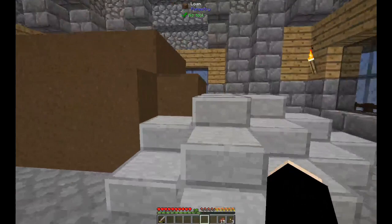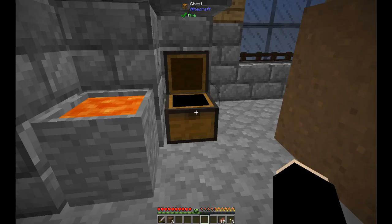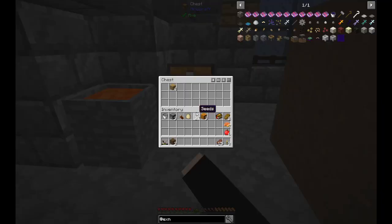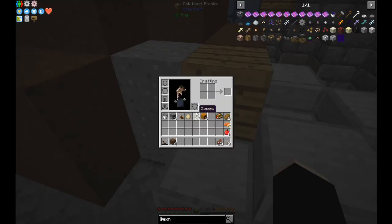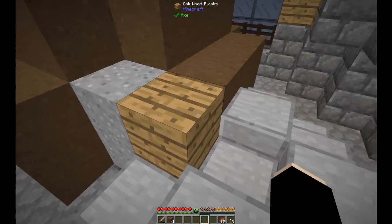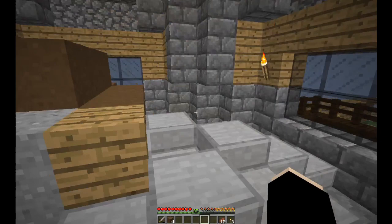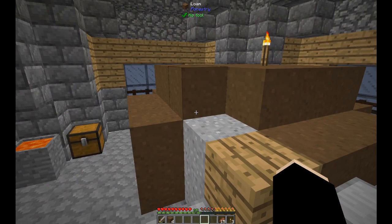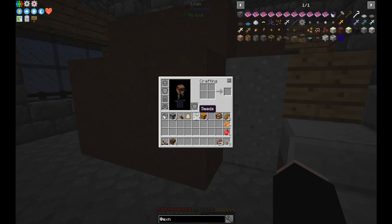Another building I added is for charcoal production, which has actually finished but I haven't emptied it yet. I have some lava here, I put some wood planks in this spot and cover it with lava, then just wait and watch it. Make sure you're there when it's ready — the wood pile catches fire, then you close it off. I already lost a whole 32 wood piles because I was too late and the lava flowed down and destroyed them.